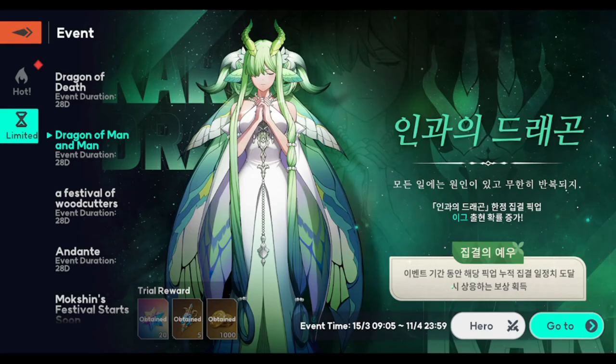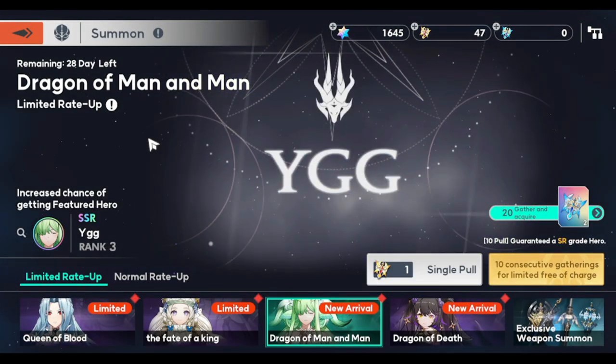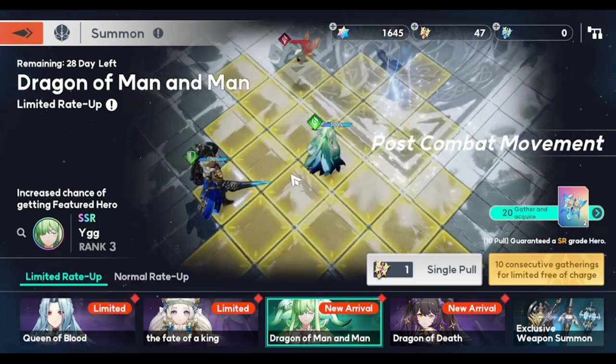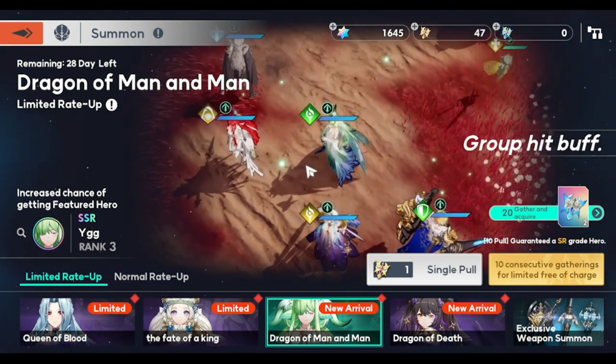Okay guys, so we have here Ygg — she is a mage and she casts lightning. She is part dragon; you can see the horns going out of her head. Both her and Zelbinath are actually available for pulls, so this video will give you an idea of whether you would go for Zelbinath or for Ygg depending on what you need.